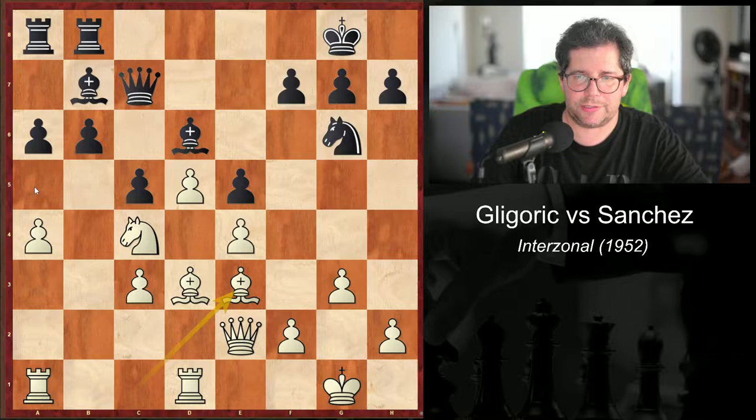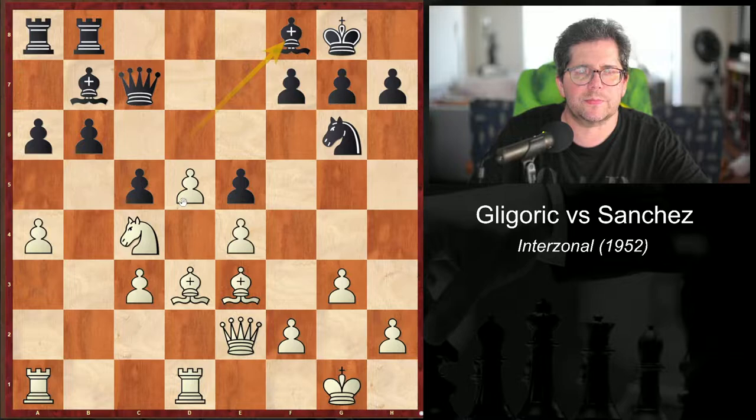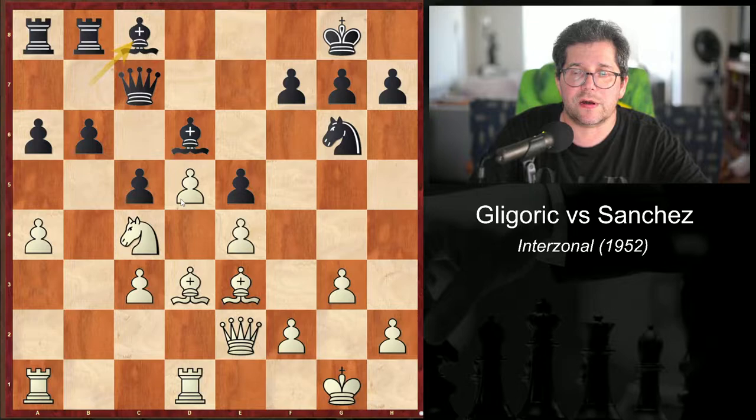Rook eb8. And bishop e3, question mark by Pachman — he says this is an inexactitude, giving Black the chance to play bishop f8, which would then threaten b5. White should take the bishop immediately. Black also does not appreciate the value of this d6 piece and neglects the opportunity to keep it. Instead of bishop f8, he played bishop c8, which gets a deserving question mark. So he should have taken on d6.